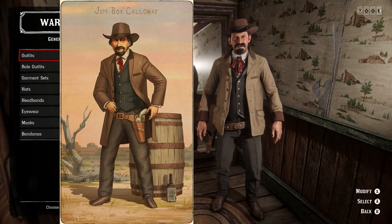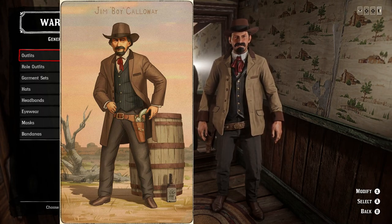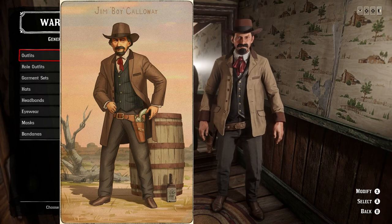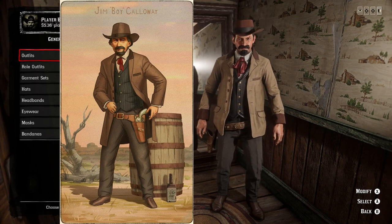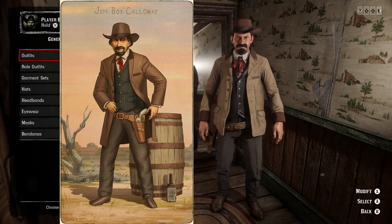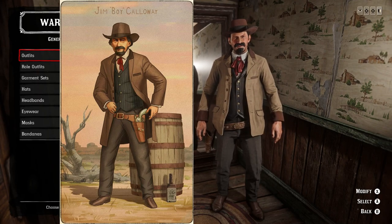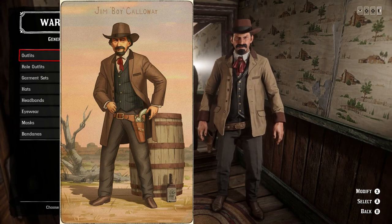I think this one turned out looking great. Even if you weren't trying to imitate him, this is a cool outfit in general — and it does look a lot like him. For the hair and facial hair, I went with a slightly longer windswept black haircut and the goatee facial hair, which looks pretty close to the way his looks in the cigarette card. That is Jim Boy Calloway.